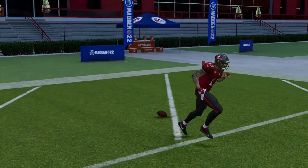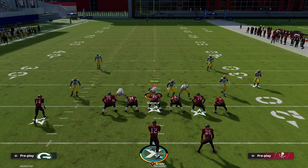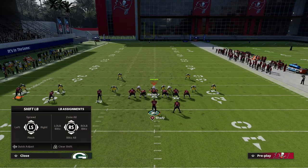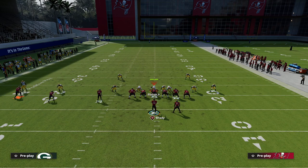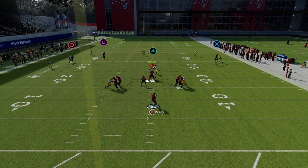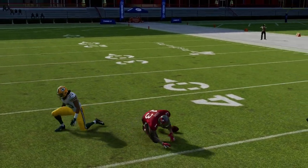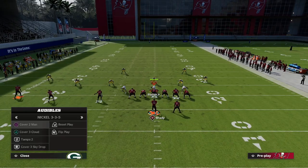This helps transition to how this play handles the Cover 3 Mable meta. Most people running this meta are going to deep half the right side guy — that's very common. What you'll see is this deep half gets pulled out to the right, and once the S post comes over the middle, you can split the safeties. If they don't have a KO ability, a lot of times you can catch that even against that coverage.